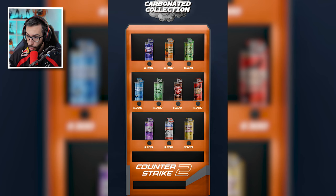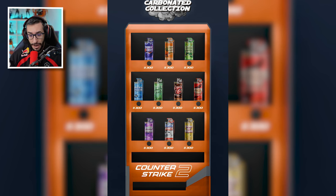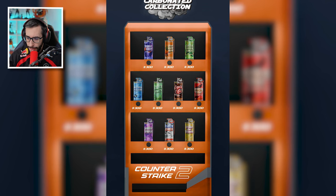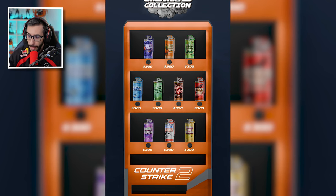Then we have — pay attention — a grenade collection. Remember, there are colored grenades in the game that haven't been released yet. I assume they're for Danger Zone. Here we have different flavors: Coca-Cola, some other one, banana cream. Imagine if they add these — it would be cool.